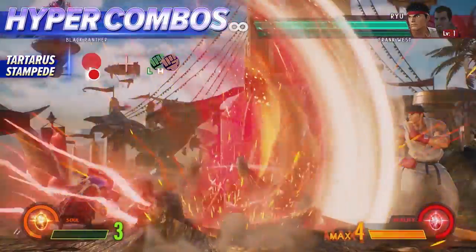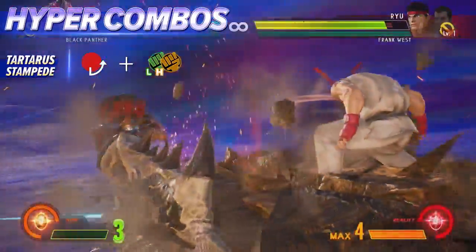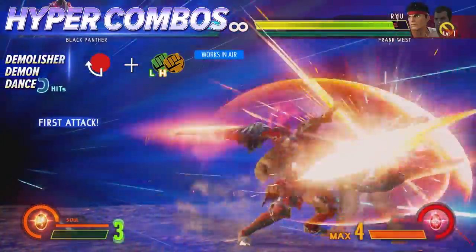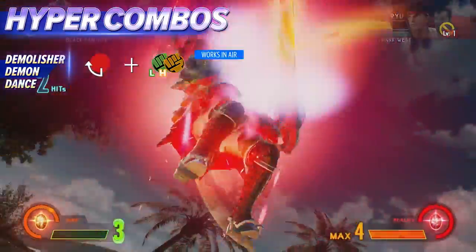Going all in with her greatsword, it's unsurprising that this is Monster Hunter's most damaging level 1 hyper combo. This can be used both grounded and airborne, unleashing a flurry of slashes before putting Monster Hunter into a temporarily powered-up state.